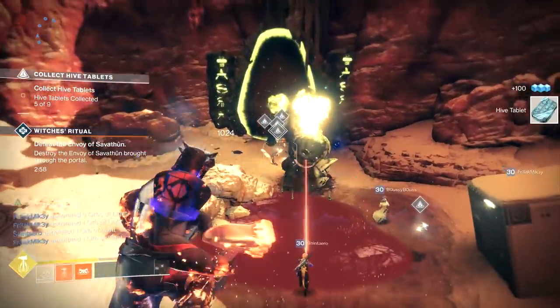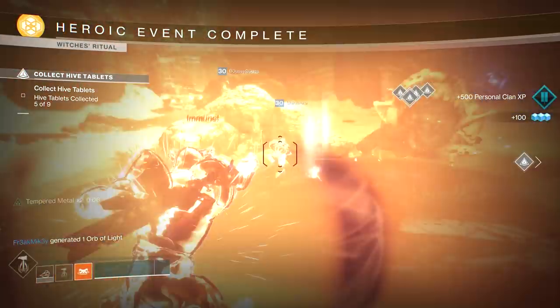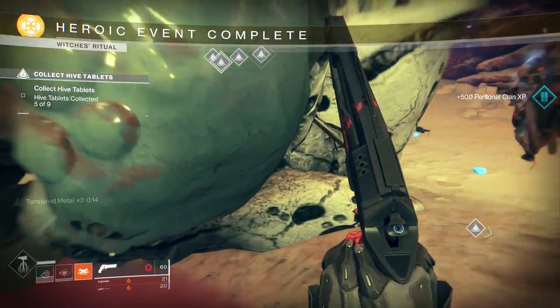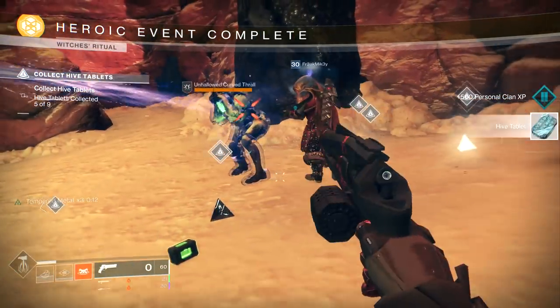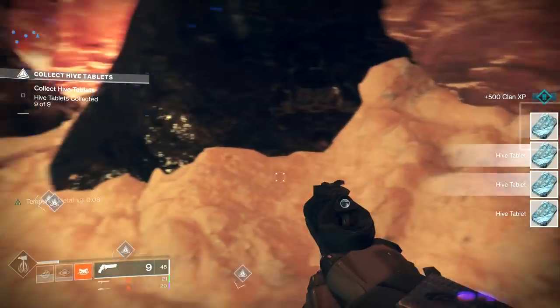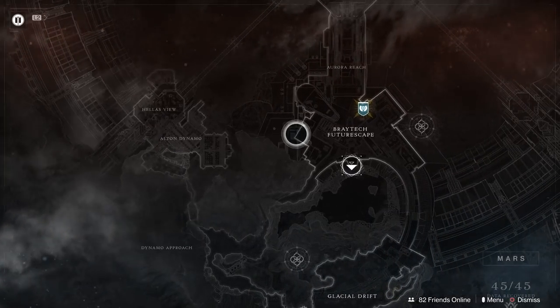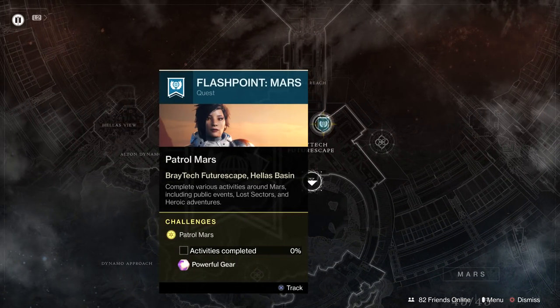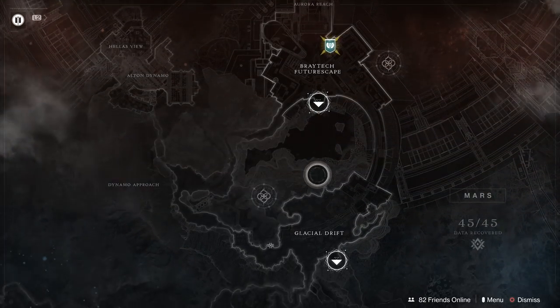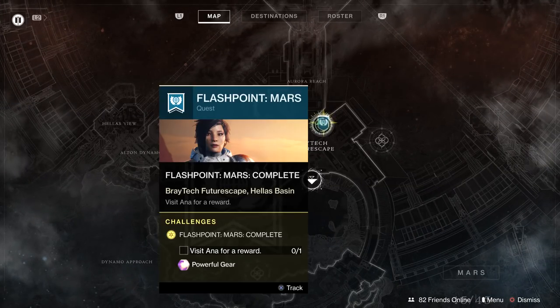The most important thing if you want to get your hands on Forsaken armor or guns is you have to finish your Flashpoint on Mars. All you need to do is complete public events and you can go and grab your loot from Anna Bray. First thing we do is go on Mars and finish four heroic public events. You can open up your ghost then, hover over Anna Bray, and you'll see 'Visit Anna for a reward.'